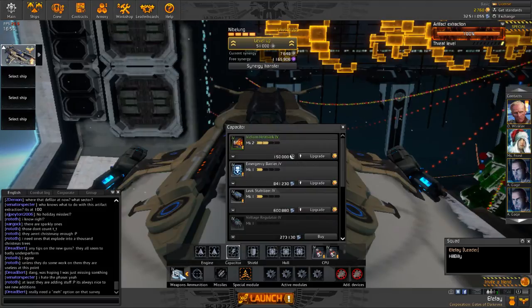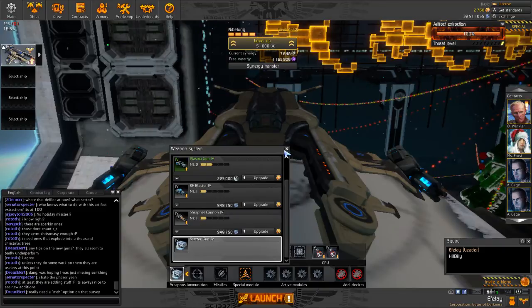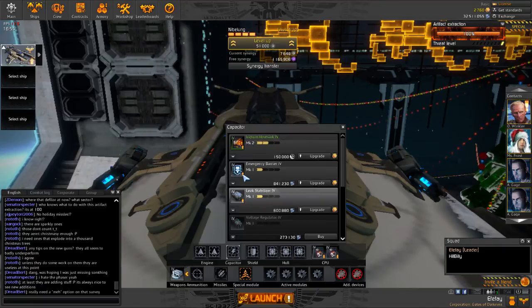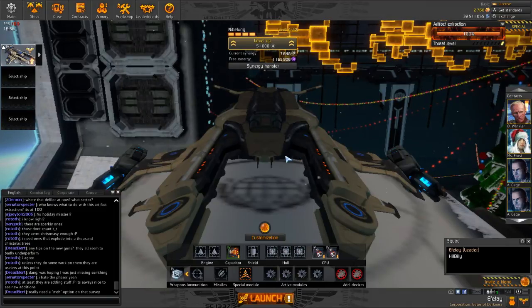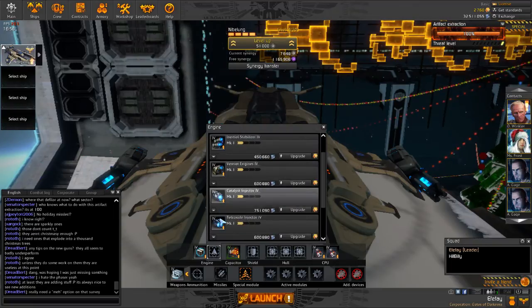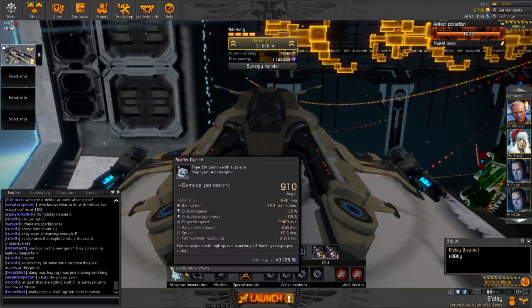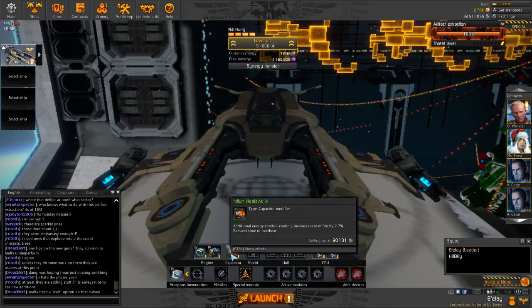The Scatter Gun has a 30 times per minute rate of fire. To increase that, I'll add an iridium heatsink - that only brings it to 32.3, but it's still something. I would use a shared cooler and maybe a second one. That increases it to 9.2 instead of 7 without the iridium heatsink.